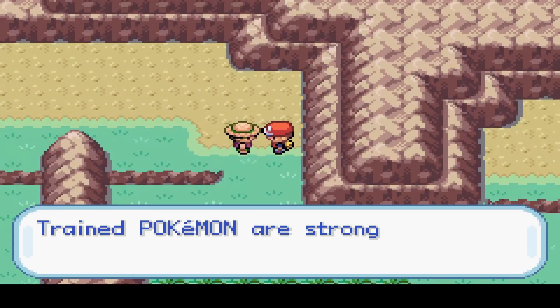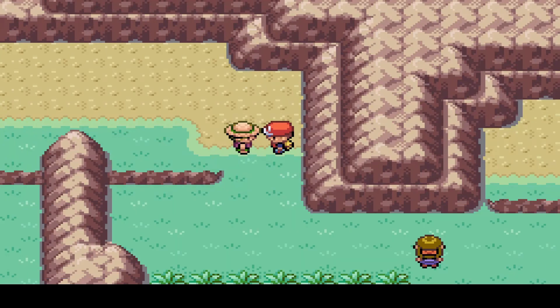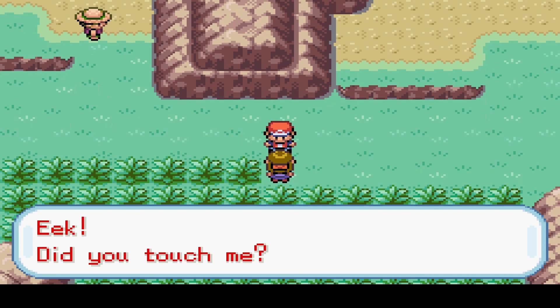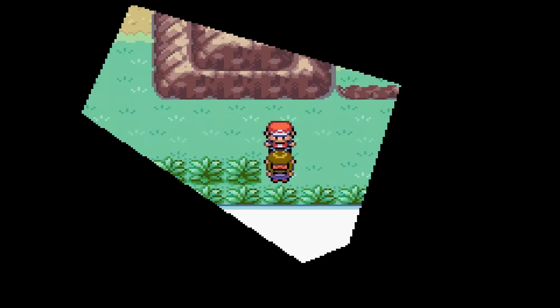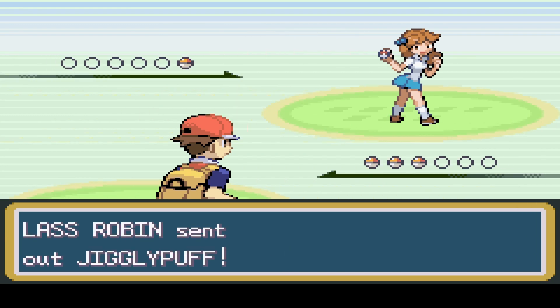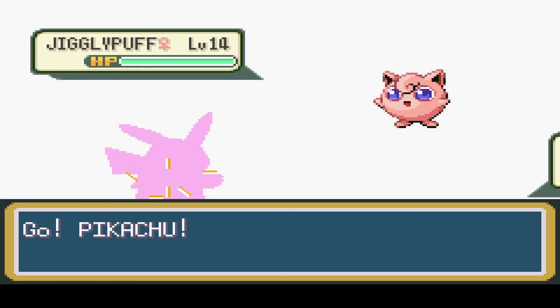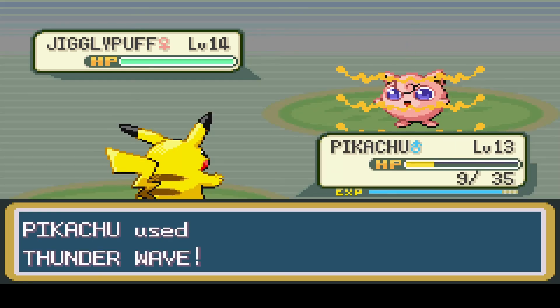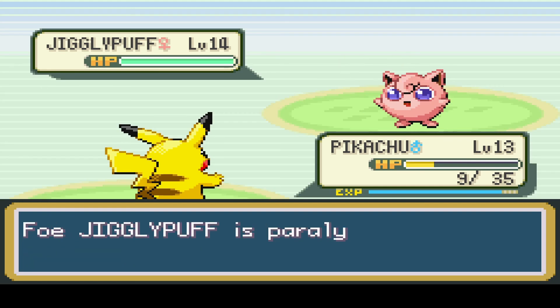Trained Pokémon are stronger than the wild ones. Yes, they are. Level 14 Jigglypuff - this might be a problem. I'm going to use Thunder Wave for a change so I can get a guaranteed paralysis.